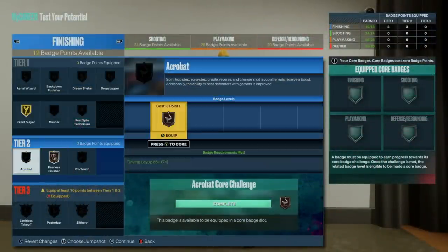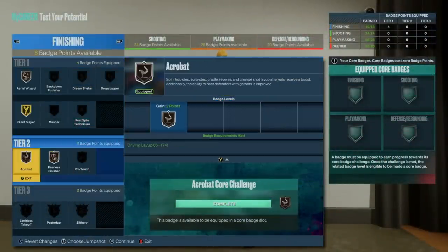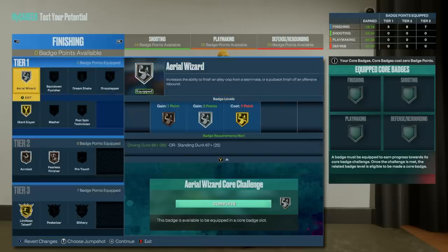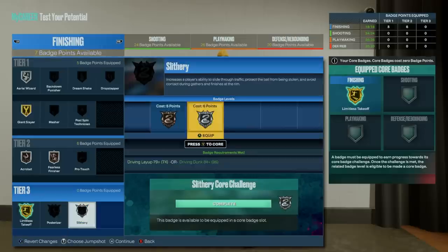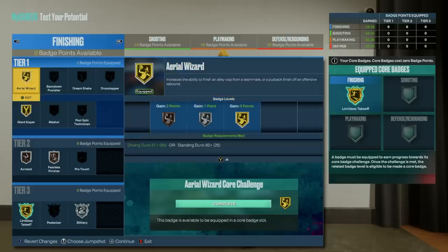For badge loadouts in finishing, I would do something like Giant Slayer gold, Fearless Finisher, Acrobat, and Aerial Wizard all on bronze, which gives us those 10 badge points to unlock our tier 3s. From there you can get Limitless Takeoff and still have a badge point left over — I might put Aerial Wizard up to silver or gold depending on which tier 3 badge I want to equip, either limitless gold or slithery silver. I do like posterizer but slithery is just slightly more valuable for shorter guards. Keep in mind some of these badges will take a while to core, so until you core them you'll have to pick and choose what's most effective.